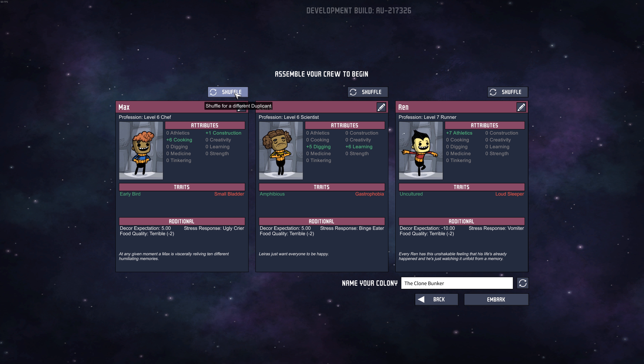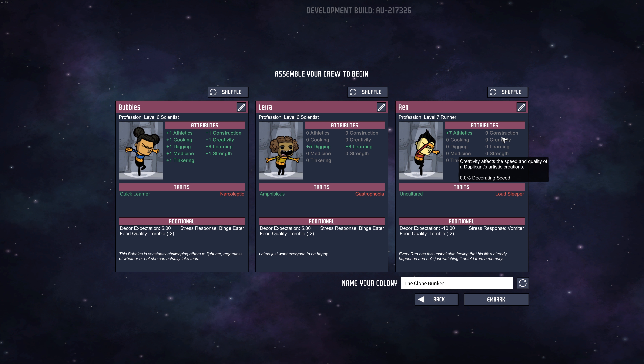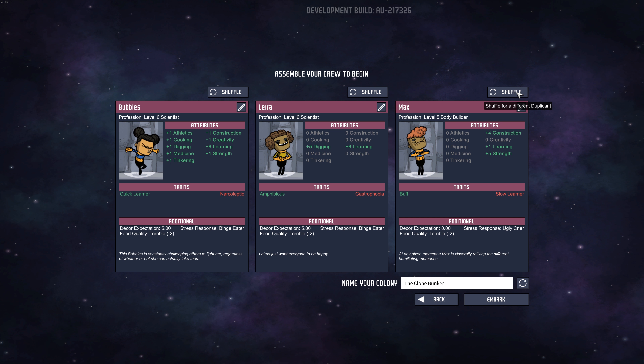Okay, Lyria looks good. We want someone with lots of learning. Stress response: binge eater - hmm, this is new. I'm not sure if we still have the old stress responses like vomiter or ugly crier. Okay, destructive - we don't want destructive. Loud sleeper - I don't really want a loud sleeper, but 11 learning is really nice. Let's go with this. And what are we going to call this colony? Let's call it Grind the Cave.